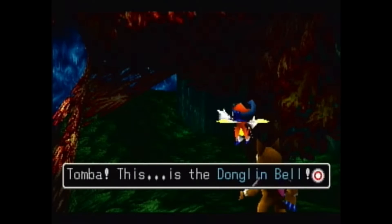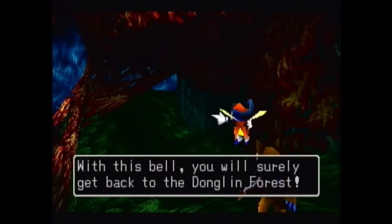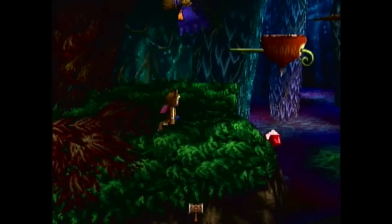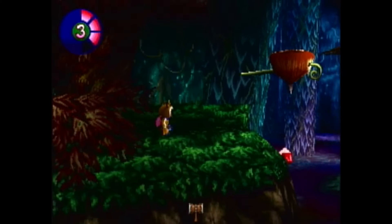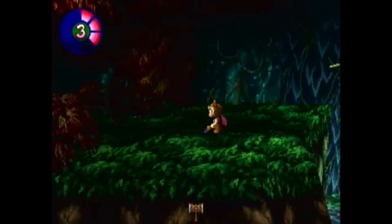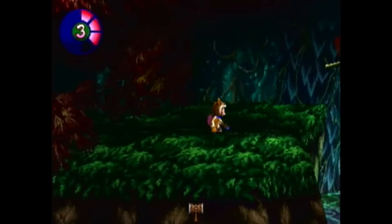Tomba, this is the Donglin Bell. People say the bell can get you back to the place where you started. With this bell, you will surely get back to the Donglin Forest. We just got the Donglin Bell. If you remember in Tomba 1, there were bells in that game and whenever you rang them you could go to a certain spot — although in that game the bells are correlated to the old guys: the 100-year-old man, 1,000, 10,000, million. In this game they're correlated to places. So this Donglin Bell, whenever we ring it, will bring us exactly to where we are currently standing. There are two more bells in this game — one we can get right now, and another we have to wait for, but we'll save that for TM later.